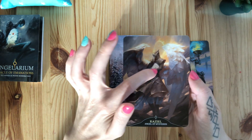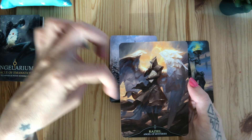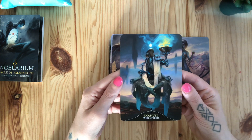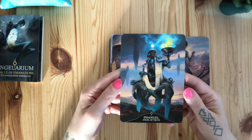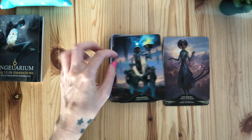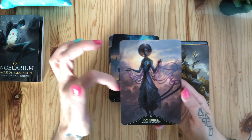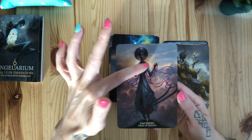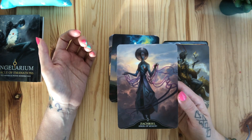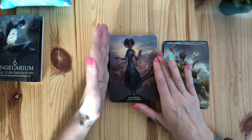Raziel — angel of mysteries — with the book that has all the answers we want to know. If you look at its wings, these are papers — pages from the book, I think — which I find very cool. Anuel — angel of truth — in a meditative lotus position with the crown chakra open. Sachiel — angel of memory — one of my other favorites. I like how fragile memory is depicted in this picture, because it's so true: we can lose our memory so easily, which is a sad thing, or sometimes it's a blessing.